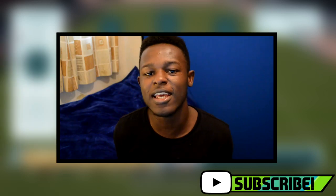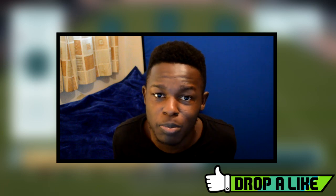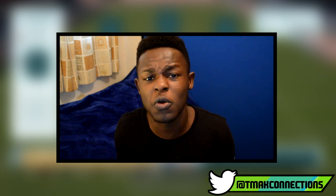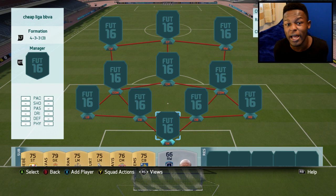Hey guys, T-Max signing in and today I'm going to be bringing you a cheap Liga BBVA start squad you guys can build if you're short on coins. If you find this useful, a like rating will be very much appreciated and let me know how this team plays for you in the comments. This team goes for 10k coins - I bought some players over price so it cost me around 11k, but if you get them cheap this will literally cost you 10k. I'm using the 4-3-3-3 variant formation - quite OP - and let's start building this squad.